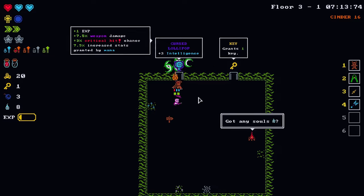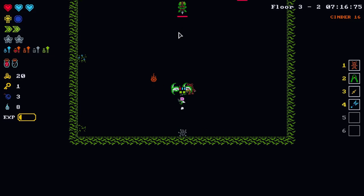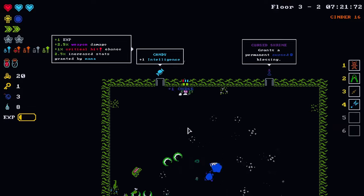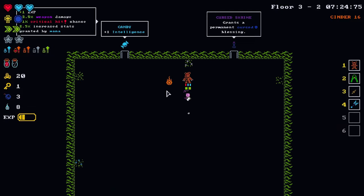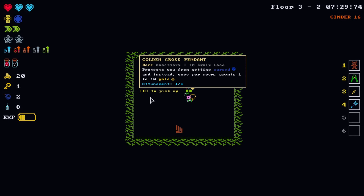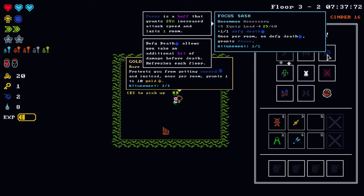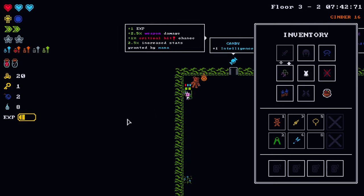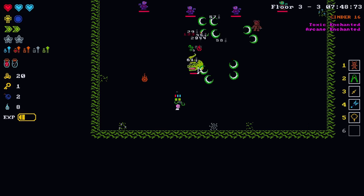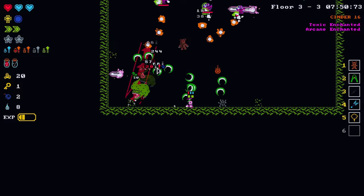Let's rock and roll with the cursed lollipop. Teddy bear, go do it — we have the puppeteer gloves on now, you should be hitting even stronger. X marks the spot here, subtle but: golden cross pendant protects you from getting cursed and instead grants 1 to 10 gold per room. Permanent curse of blessing or a candy — let's go with the candy.